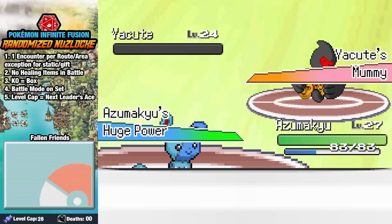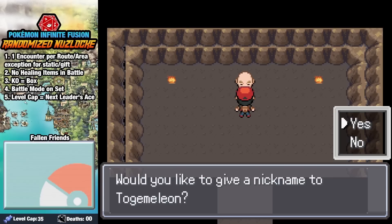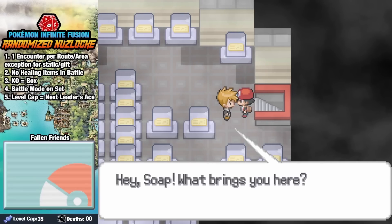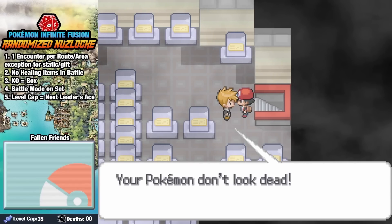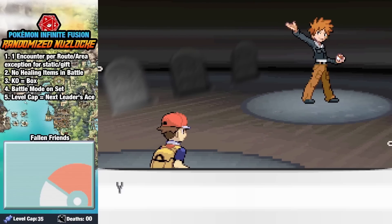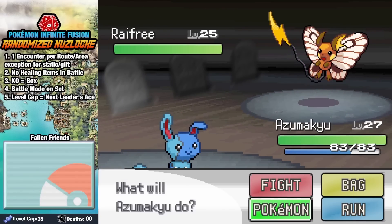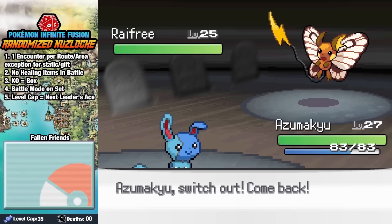Thunder Badge acquired. Fighting our way through Rock Tunnel, we grab a bunch of new friends. But we need to head to Pokemon Tower to give our respects to Serge's fallen friends. In Pokemon Tower, we find Rando doing just that — I guess he's not the only one who asks Serge about his fallen comrades. He wouldn't let up about whether Yanma's masks were the ones he earned or the ones he's lost.